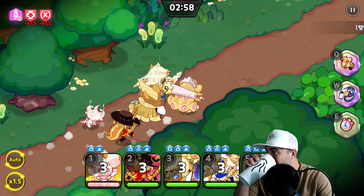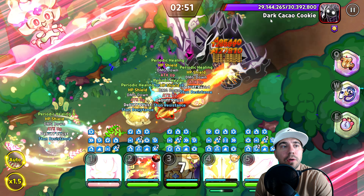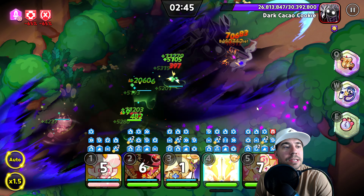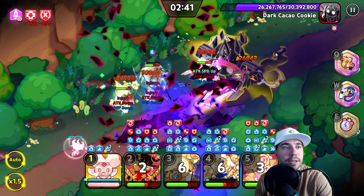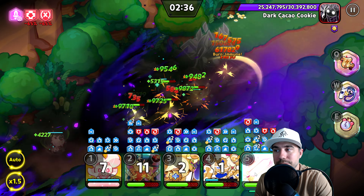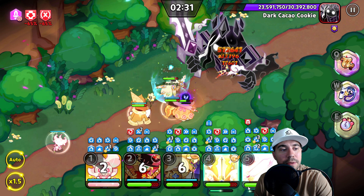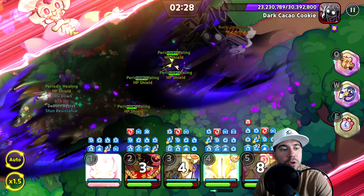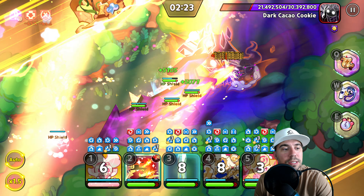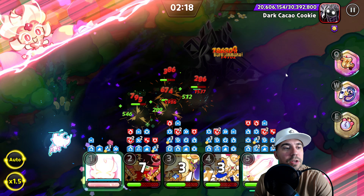30 million HP is a ton. The best thing that can happen is we get below 20 million by the three-minute mark. As you can see, we've got tons of buffs going on and lots of damage getting through. But that injury is absolutely brutal — as long as PV can keep everything up and we have shields up, we'll be in a good space. Big hit on the injury.